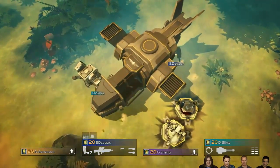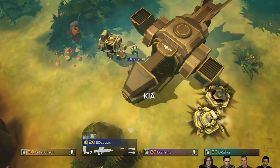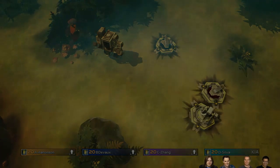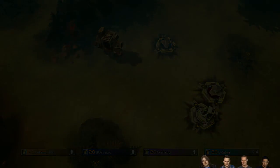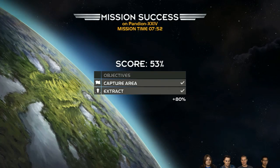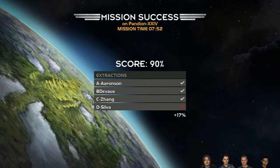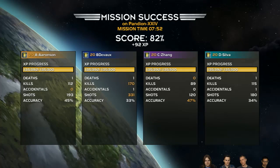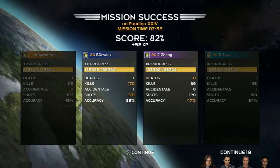Three, two, one — there we go! We did it! That's good — good work team, success! You can see the tally of how we all performed. We got 80% — not too bad for having never played. Our XP progress is high, and at this point you'd be gaining lots of different weapons, Stratagems, and other customizations for your character.